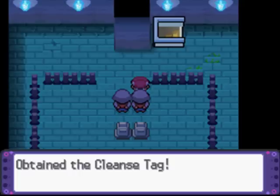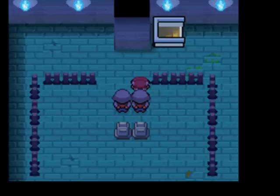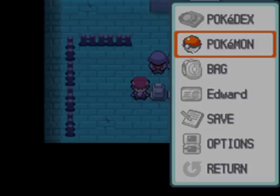I kind of want to get them down here. But what's this — a Cleanse Tag. No Strength. Yes, that was Diamond and Pearl then. Well, huh. I guess I'll just be a tombstone and I'll see you guys downstairs next time.